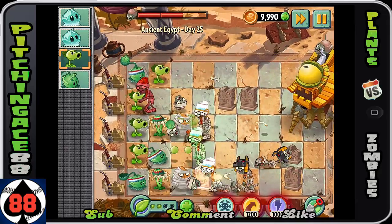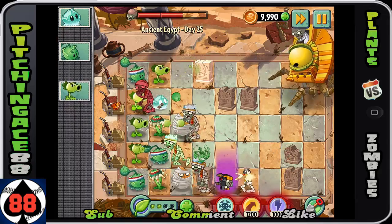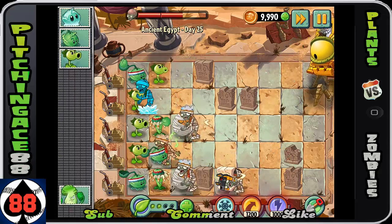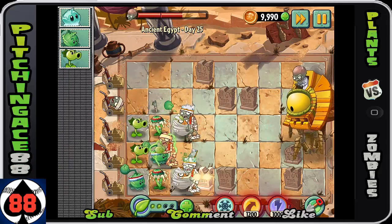Trying to get rid of all the Anubis guys, but was not able to get rid of all of them. But look, we got rid of him because we have the Bloomerang - very, very helpful.